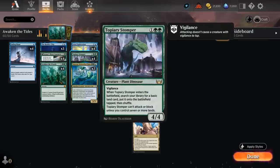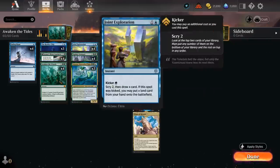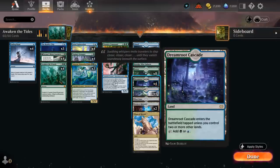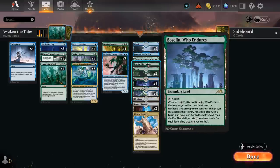Awaken the Woods also pairs nicely with Topiary Stomper, a three-mana 4/4 with Vigilance that when it enters lets us search for a basic land and put it on the battlefield tapped. The Stomper can only attack and block once we have seven or more lands in play, so it usually takes a while to become an active creature. But with Awaken the Woods making Forest Dryads that also count as lands, we can speed up that process significantly. We've got our utility lands, mana fixing with Cascading Cataracts and Yavimaya Coast, plenty of basics, and Otawara and Boseiju for additional interaction.